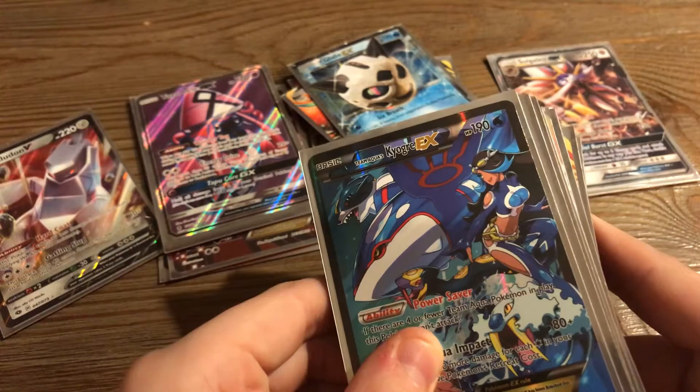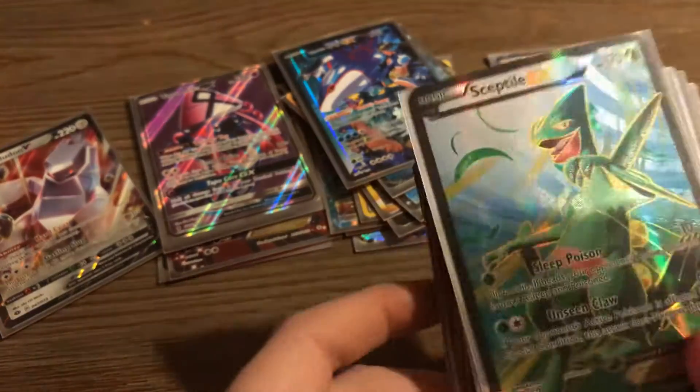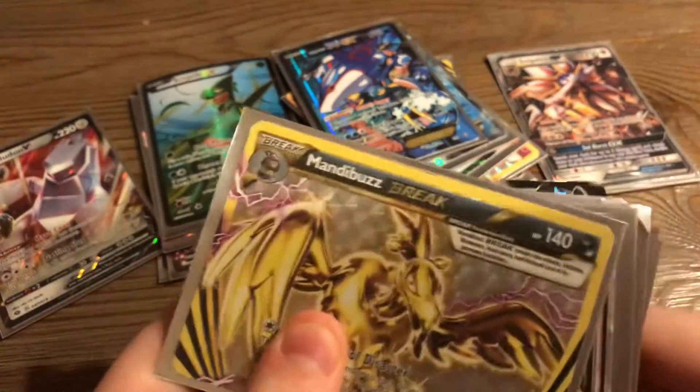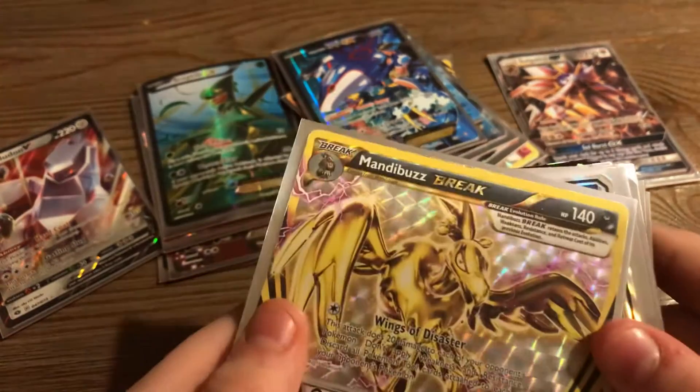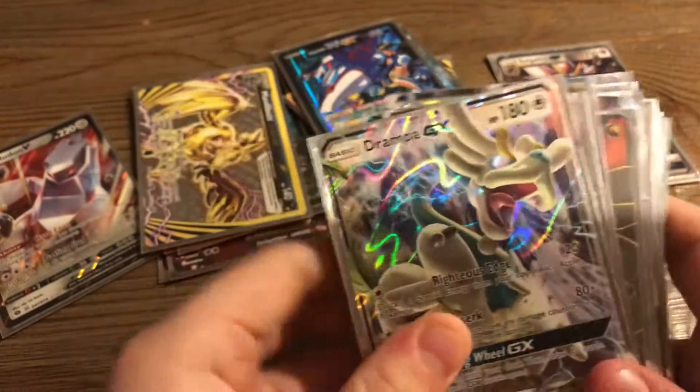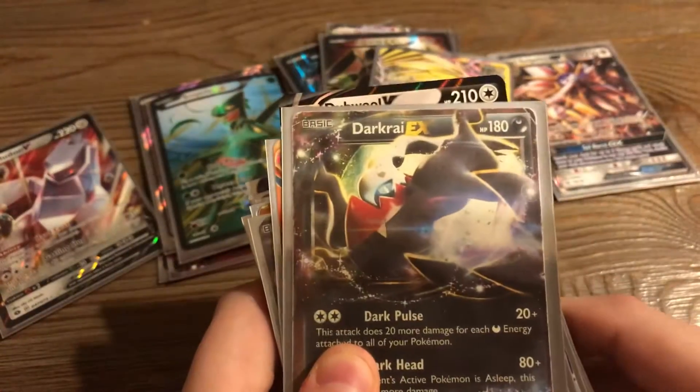Team Aqua's Kyogre EX. Just a blank sleeve. Sceptile Full Art EX. Another Break — Mandibuzz. This one's from after Evolutions. Drompa. Zygarde EX. Dark Ray — I don't know.